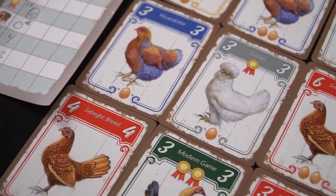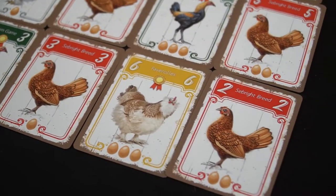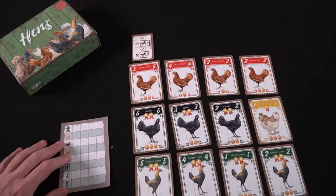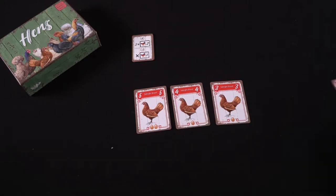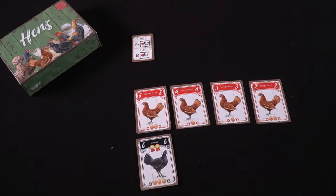When placing cards of different colors connected together, make sure the numbers go in either descending or ascending order. So if I have a 5 here and a 4 here, placing them connected works out just fine. Also remember that chickens are in sets based on color, so at the end of the game your sets will be defined by color — blue, red, yellow, or black — and they must be adjacent to each other.